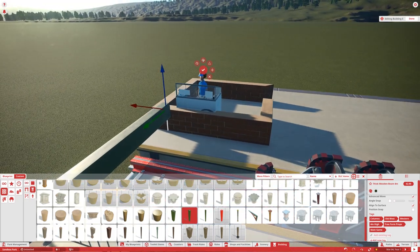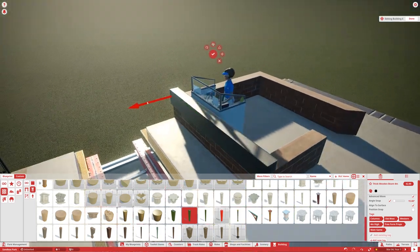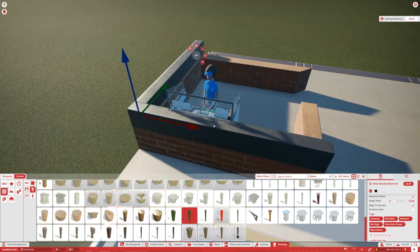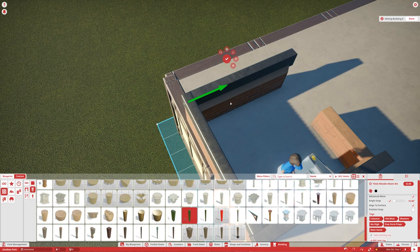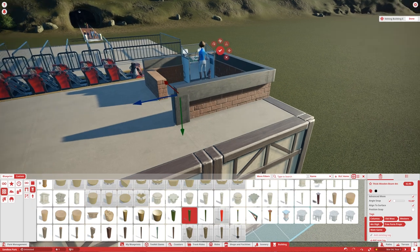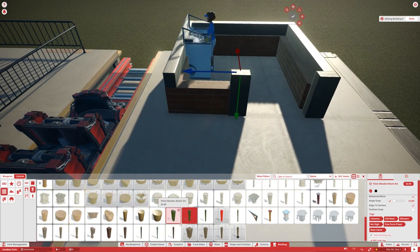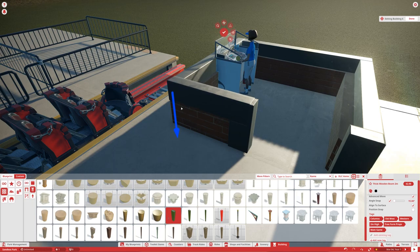I tend to use thick wooden beams a lot. I'm going to go ahead and change them to black because that will be a good color to go with. I'm going to build these all the way around. There are a couple different operator booths you can do — an open one or a more creative enclosed one. You can build an enclosed op booth where you enclose it with glass — one of the things I like to do to make a good-looking booth.